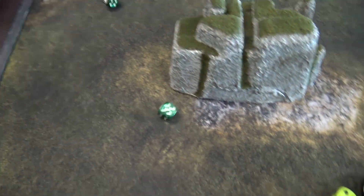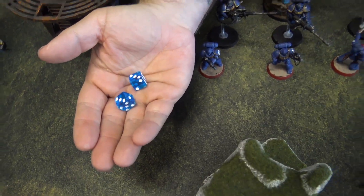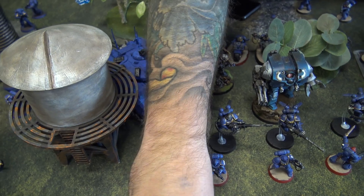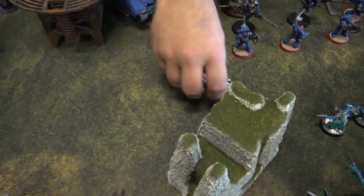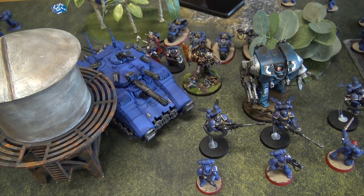My Magus casts Mind Control on the Repulsor, going off on a ten. Tigerius tries to deny, needing a ten — fails. My opponent spends a CP to re-roll — still fails. The Repulsor is now mind controlled!